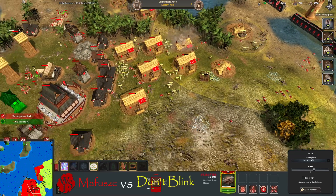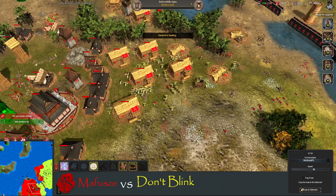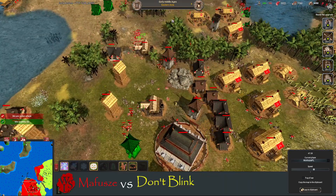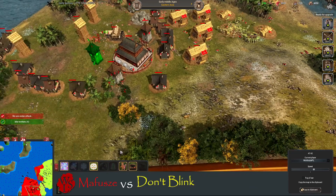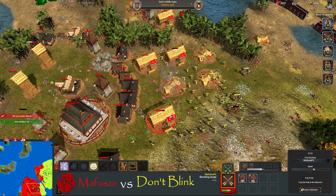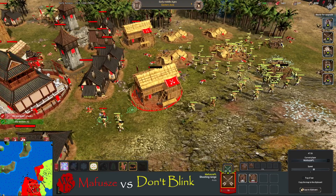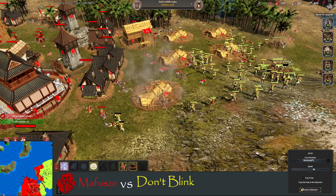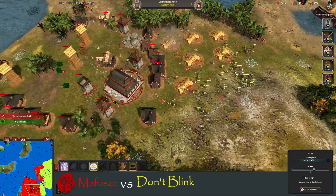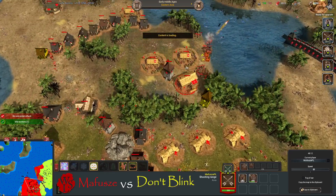Big trouble — number one goes down. He's building ballistas right in his face. He knows he's taking the army down. Every time an archer comes out it's dead on arrival. He managed to kill one before he died. The shooting ranges are gone — there's one more here.